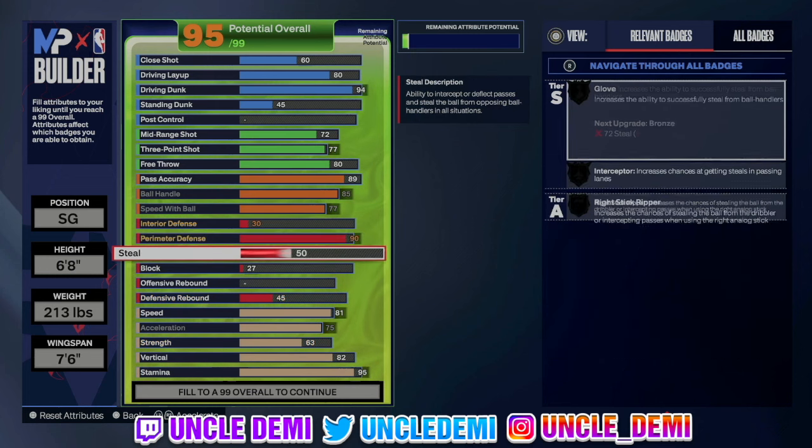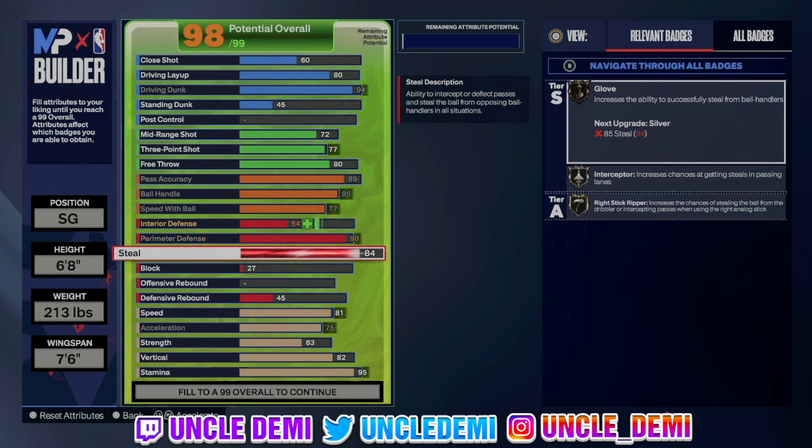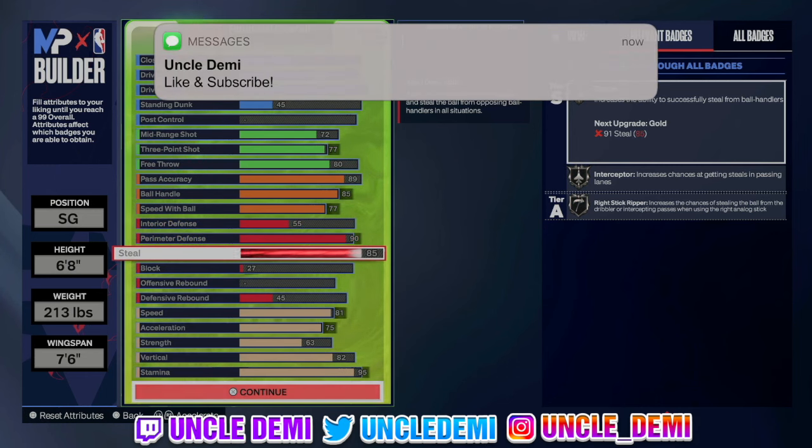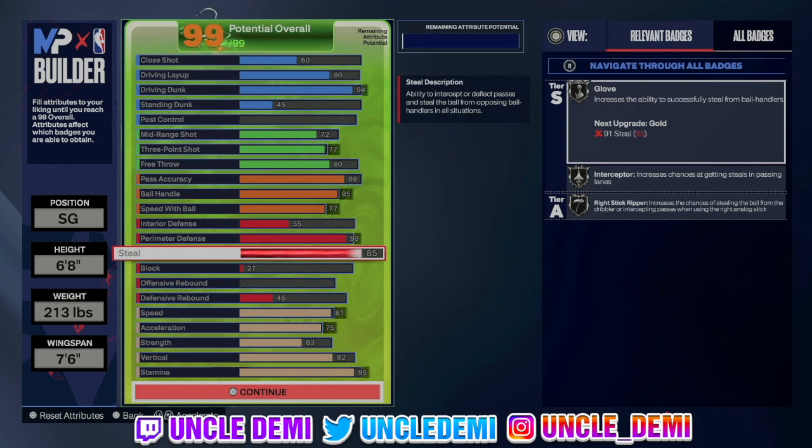Then we're going 85 on steal. 85 steal gives you glove, interceptor, and right stick ripper on silver. So you have the ability to play on the perimeter aggressively, getting those passing lane steals and on-ball steals.